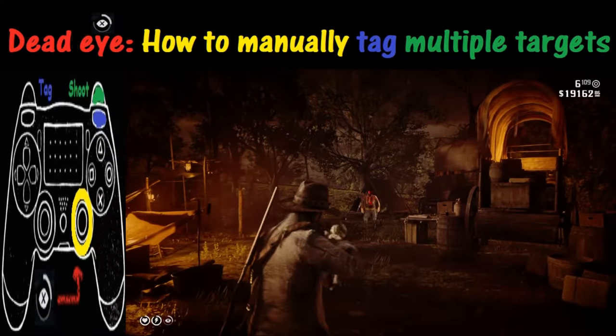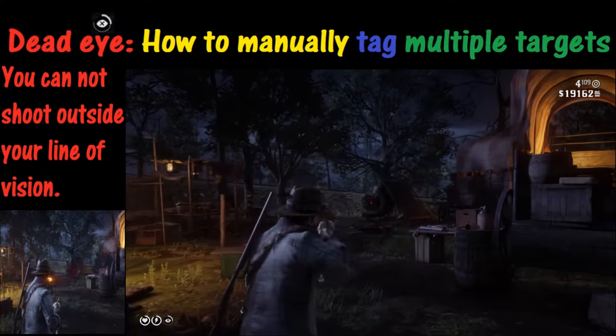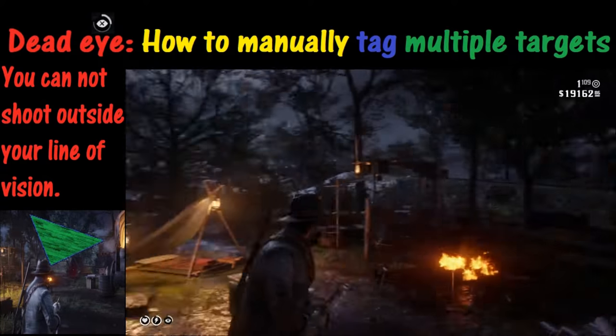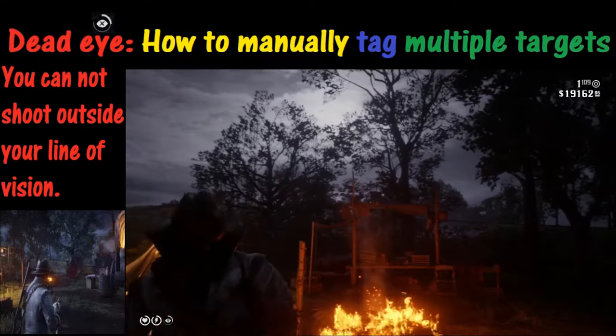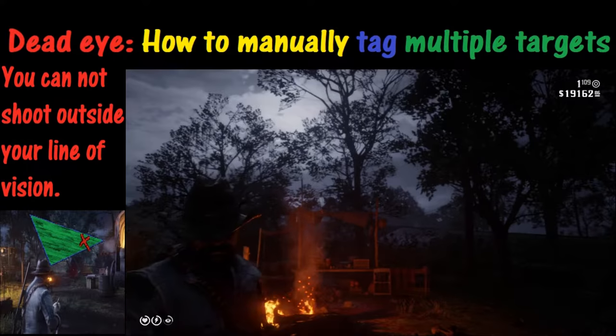You're not going to get everyone on the first try, so you may want to shoot again. One important point: you cannot shoot outside your line of vision. If you're looking one way and start tagging, don't turn to the side or you will not be able to hit the original target.